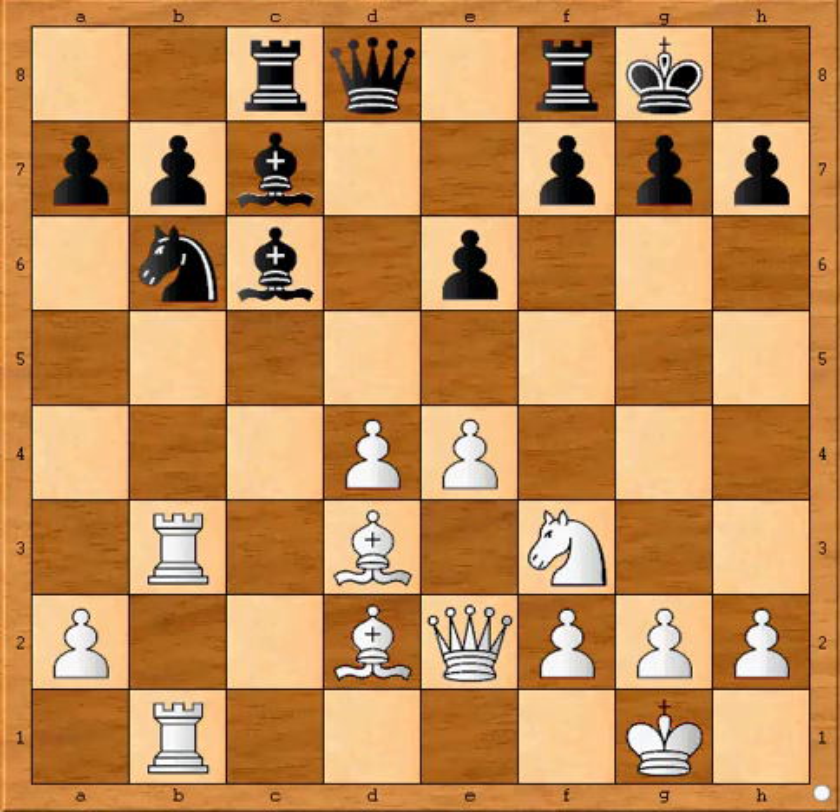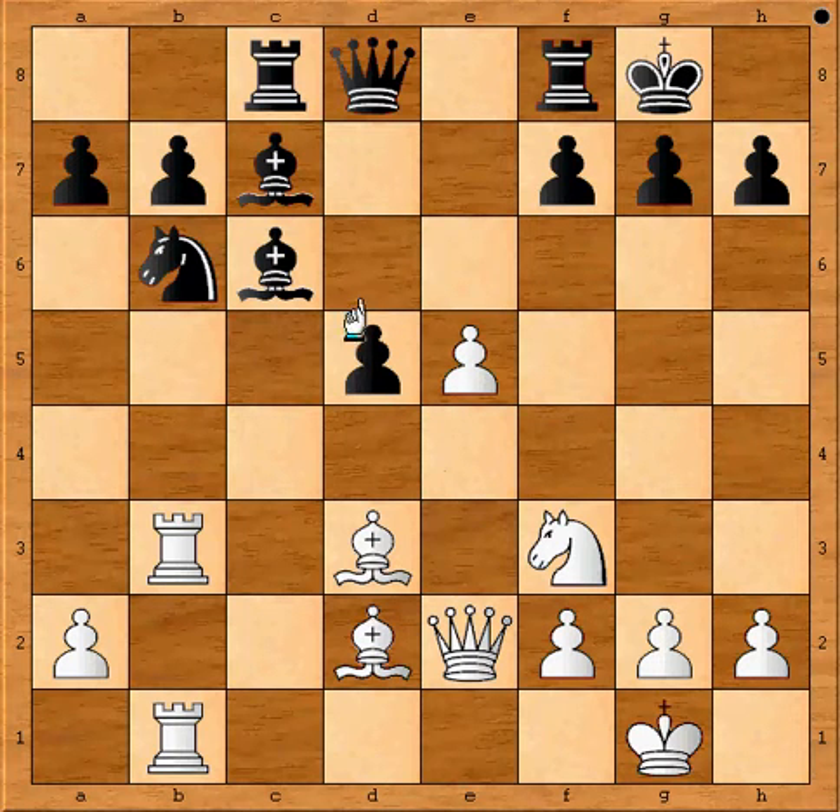But the problem is that it just gives the d5 square for black's pieces. So I went for the idea that was played in the 60s by Polugajewski in a similar position — to give up the d pawn and then push e5. And now the difference is that black has a pawn on d5, which is somewhat preventing his pieces from joining the kingside. And actually, now white is threatening to take on h7.